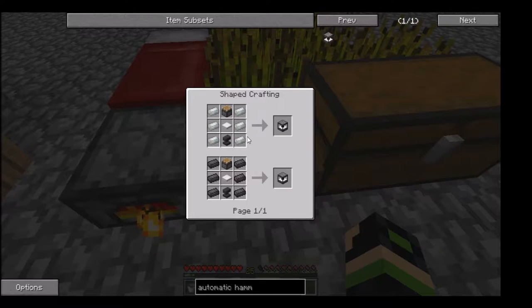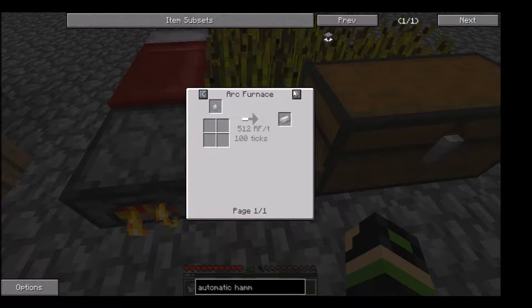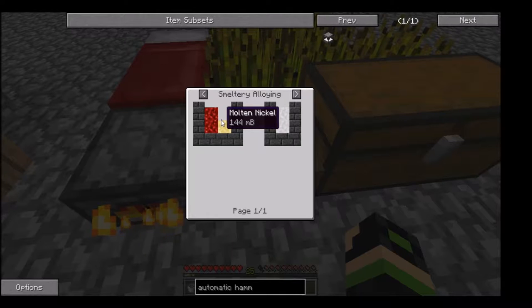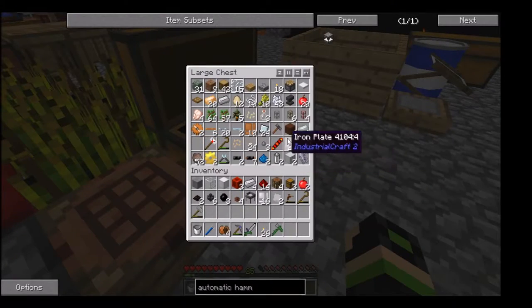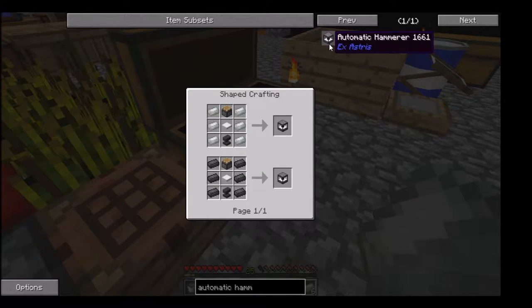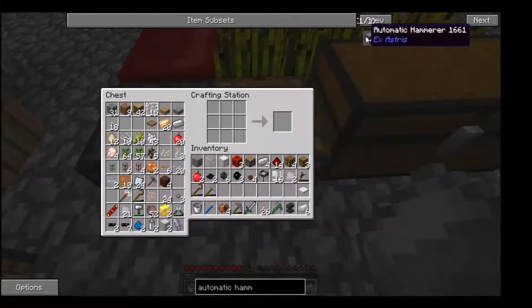There we go. That's fairly simple, all things considered. It just needs invar — remember, invar is just in your smeltery, it's two iron to one nickel, or ferrous, depending on what your modpack decides to call it. So let's see here. I have all that stuff here — invar, anvil, piston, and heavy plate. There we go.